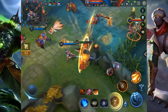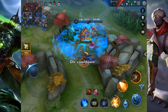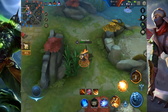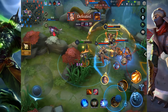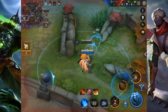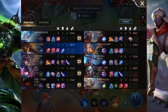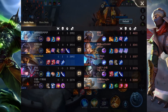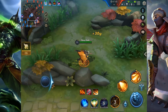Liliana got caught. We quickly go for blue buff and check — they are on drake right now since they have more people. I try to poke someone but miss my spell. That wasn't so good: Liliana died, they got the dragon because of it, and Gregg died too. But we are still in the lead so it's okay.